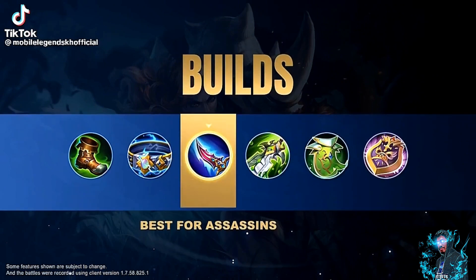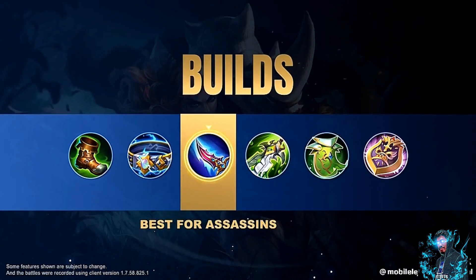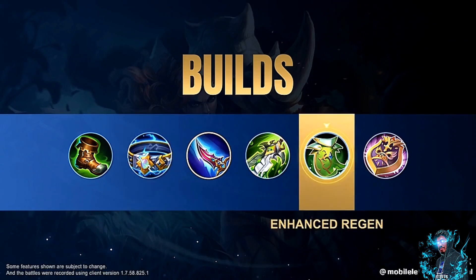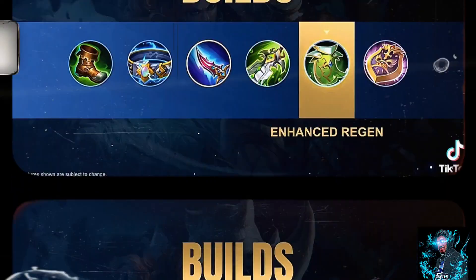Blade of the Heptasies is Hilda's core piece of equipment. The item synergizes well with Hilda's passive, which can help her maintain her attack-recover style of play. Build Thunderbelt in the early game to improve Hilda's chasing capability, and Oracle in the late game to enhance the HP regen from her passive.